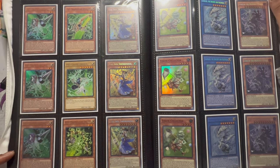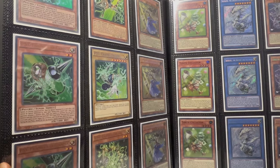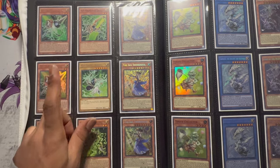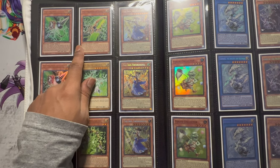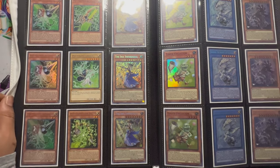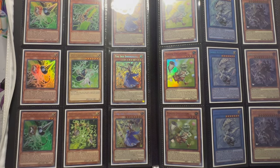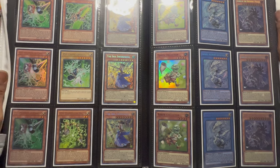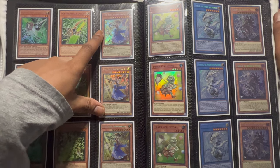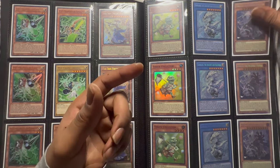We have the Gammas — these are original prints from High-Speed Riders. Obviously the original Driver. This one negates traps or spells and this one negates the other; I don't remember exactly. I just have these because they're searchable off of the Link 2, and I was playing them in one of my Magnet builds because they're Psychics and there's some shenanigans there.